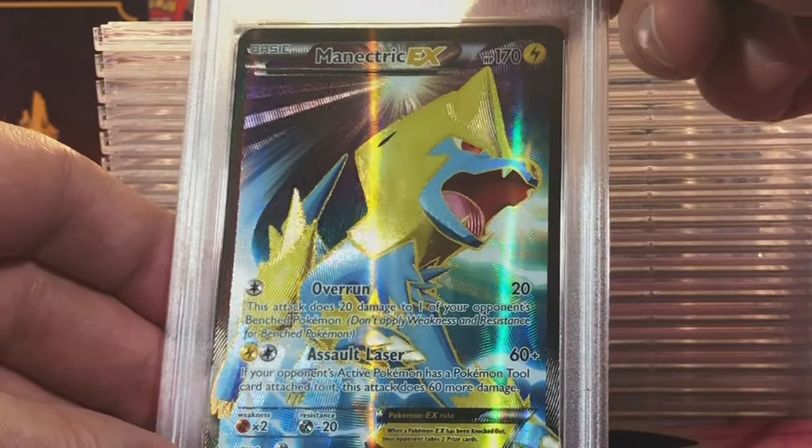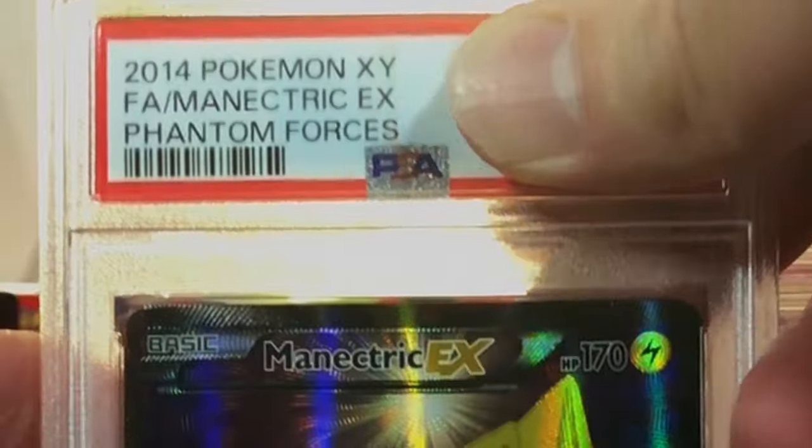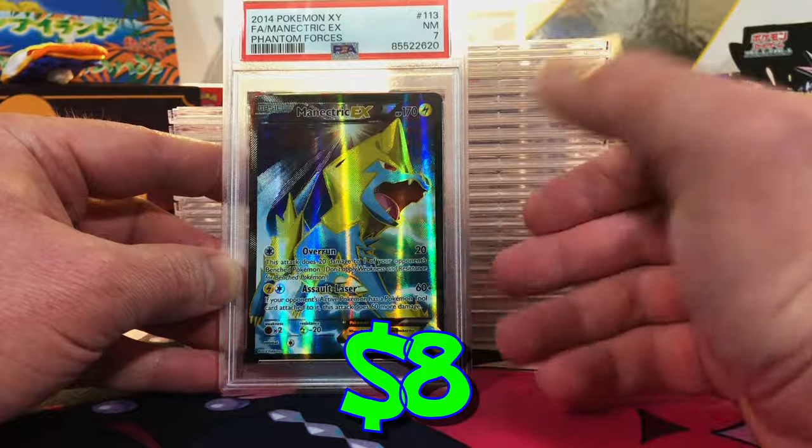Centering is good. The Manectric EX Full Art from Phantom Forces — I think it's a 7. Yep, I was right. Near Mint 7. That is okay though — it's a cool card.